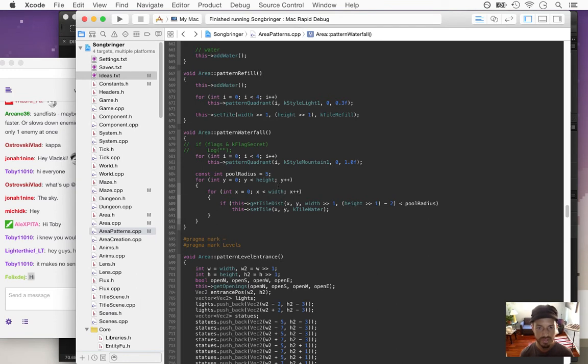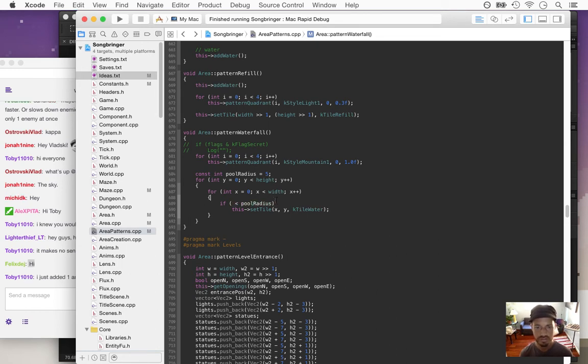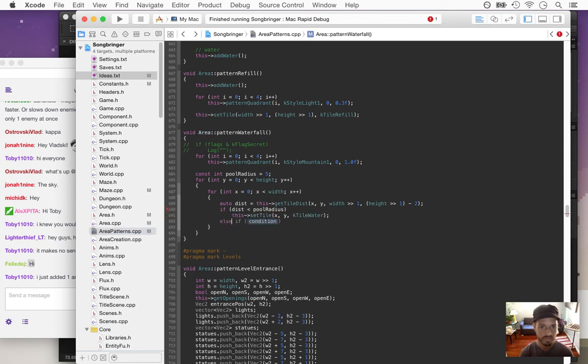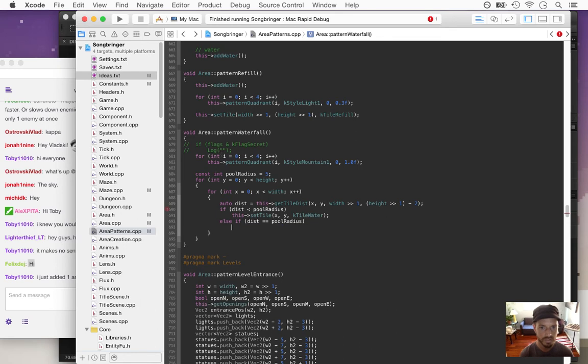This pool radius might need to come down. So if dist equals pool radius, we're going to make sure this is none. I have to type using only the right shift key for the last year, so my typing is all weird.